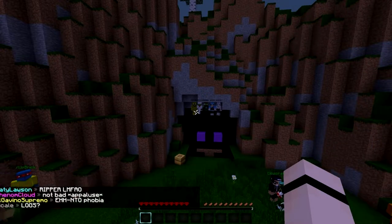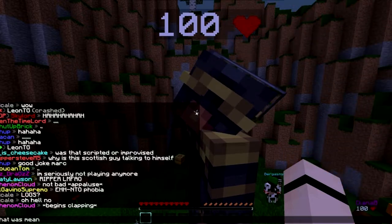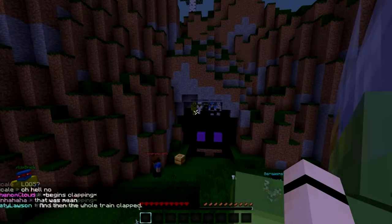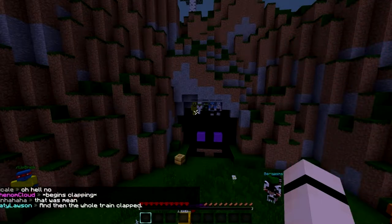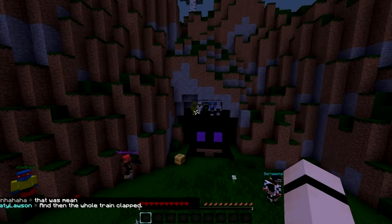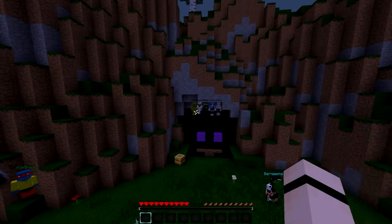There'll be different classes that will have name types above them so you can tell which type of silverfish it is. There'll be the Thief Silverfish who can steal a diamond from you, and then if he runs away and tries to hide into a block — if you kill him you can get the diamond before he runs away, but if he carries it into a block you won't be able to get the diamond back.